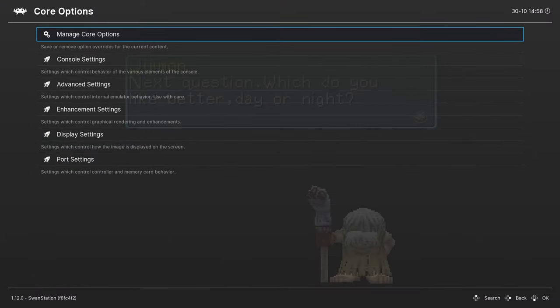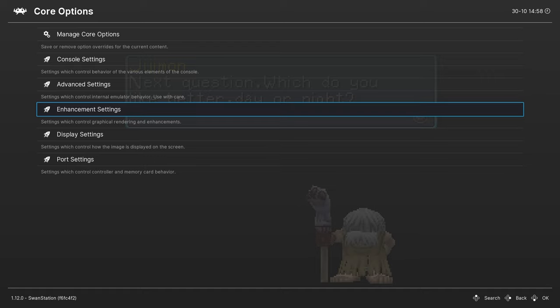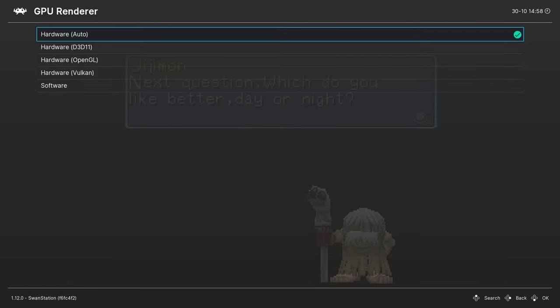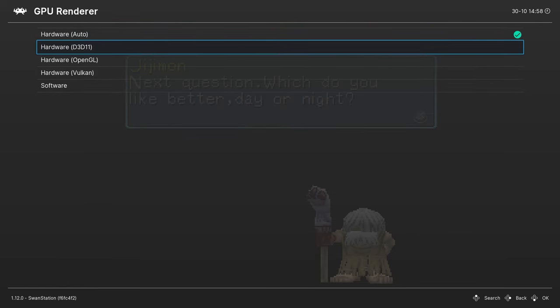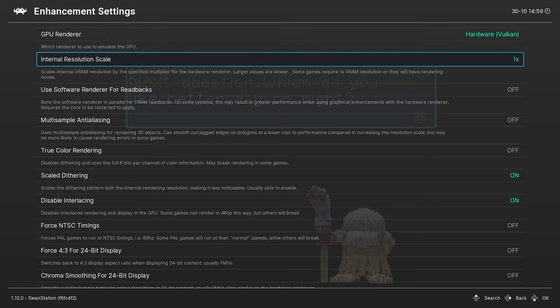All right guys, you go to Core Options and the first thing we're going to do is go to Enhancement Settings. GPU Render — you can keep it on Automatic, it will probably select D3D11, but I recommend going to Vulkan. So you select Vulkan here.